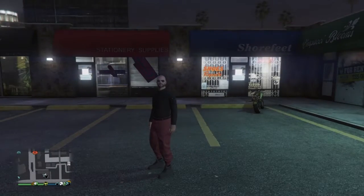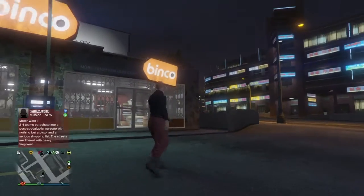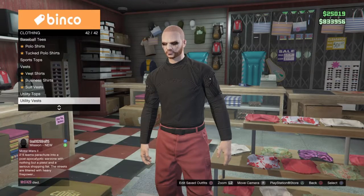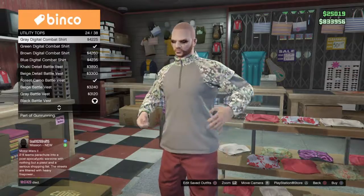Alright guys, when you spawn in you should be looking a little like this. Then you want to go into any nearest clothing store. First thing you want to do is go into Tops, Utility Tops, and you want to go to the red Utility Top.